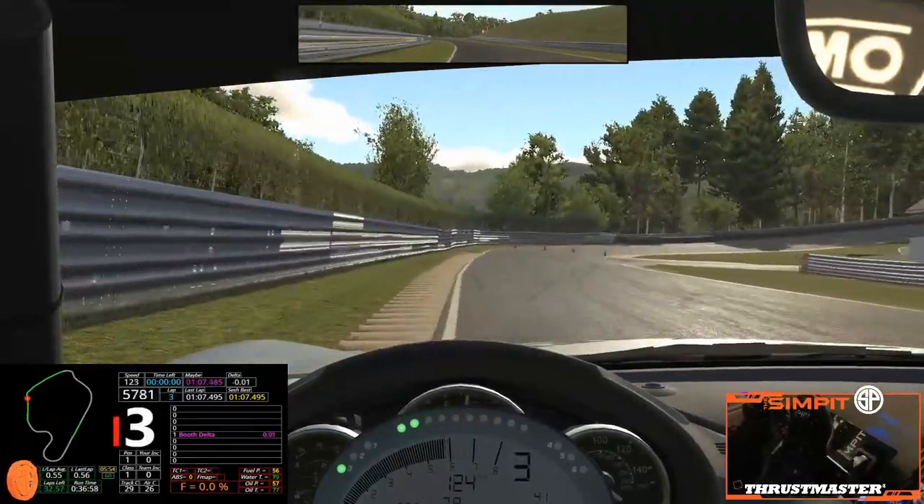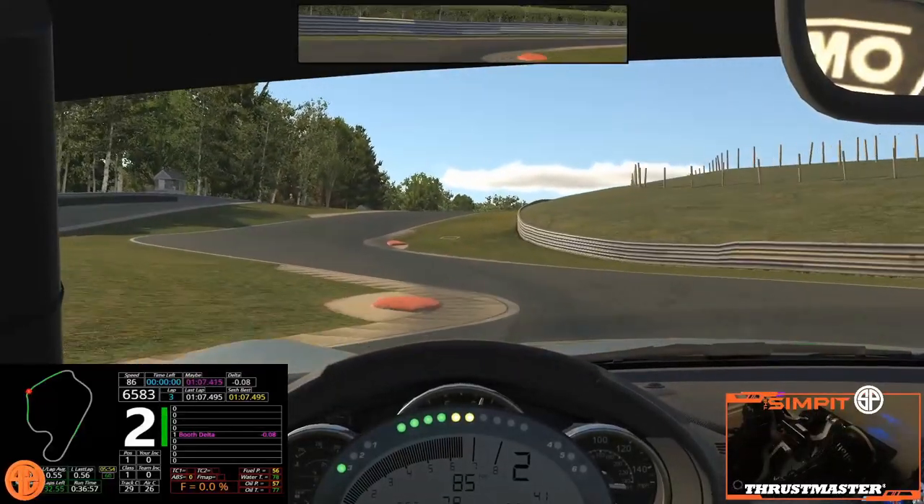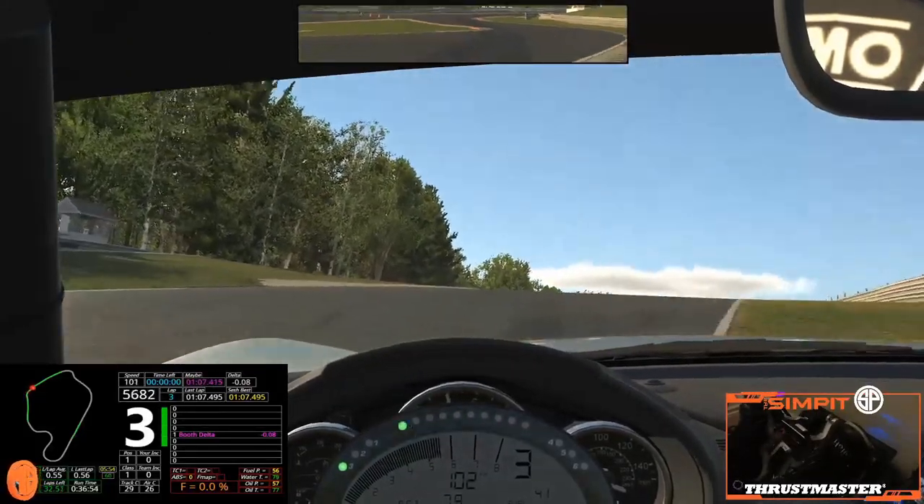Braking at the kink in the white line, 2nd gear turn in, watch the curbs and try to straight-line through and out. No need for curbs on the top of the hill.